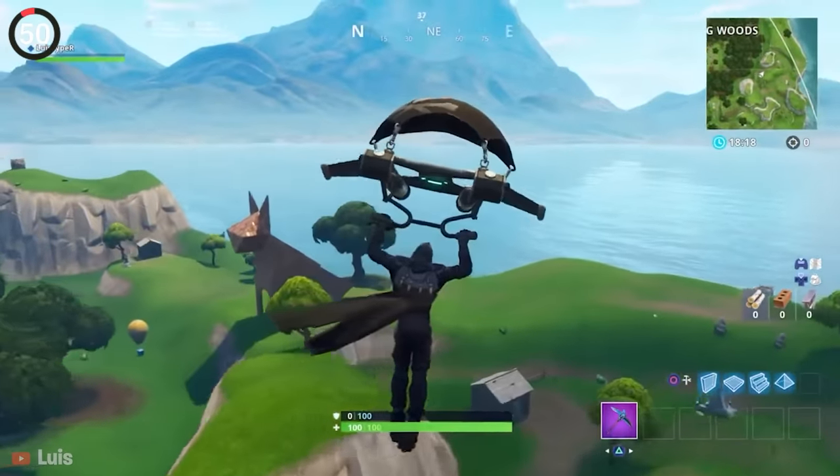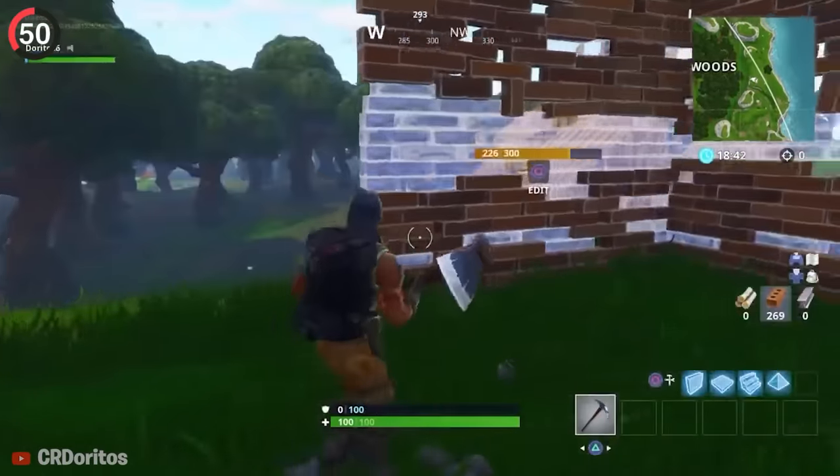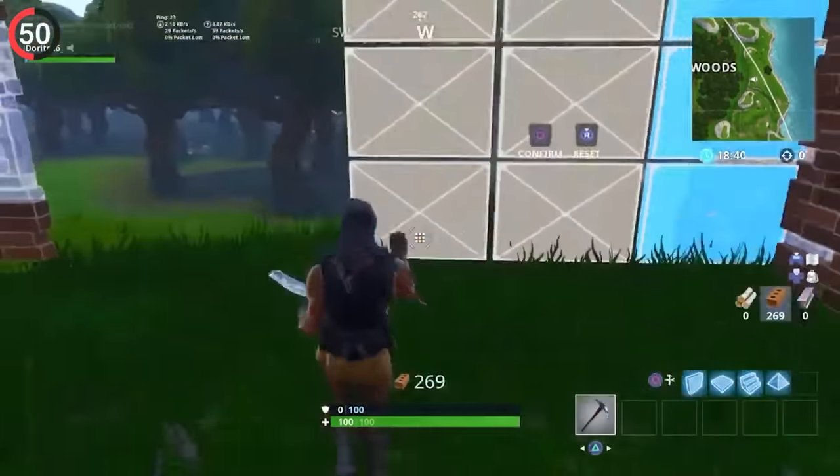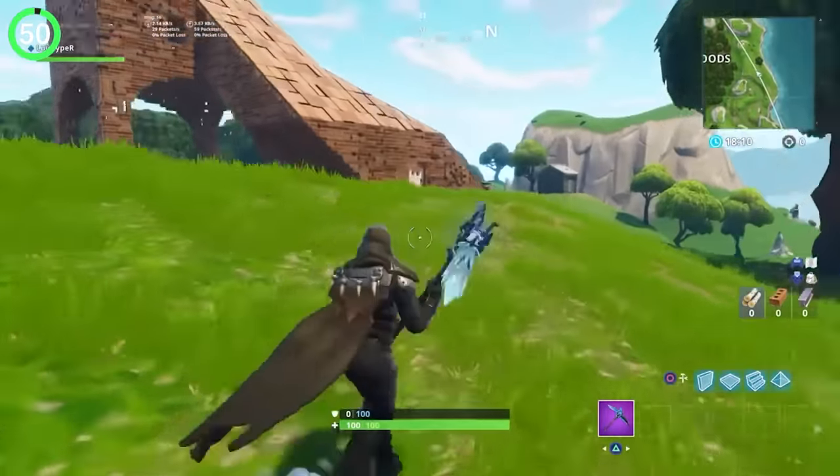One of the cutest POIs we've ever had were these builds spread throughout the island. You'd land here and be able to edit and customize them, but look from afar and these aren't random builds — they're all in the shape of an animal, whether it's a fox or a llama. They didn't serve much purpose except for looking adorable.